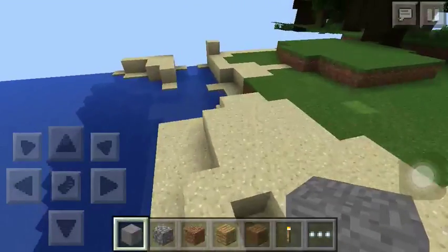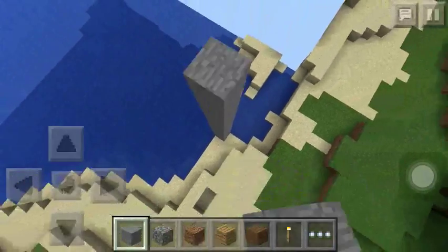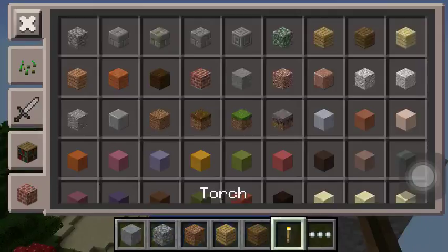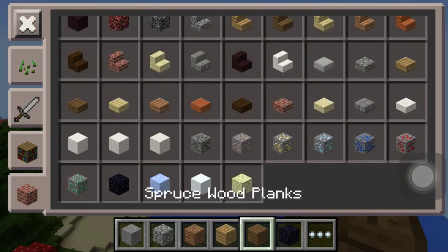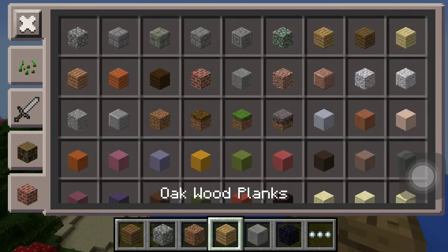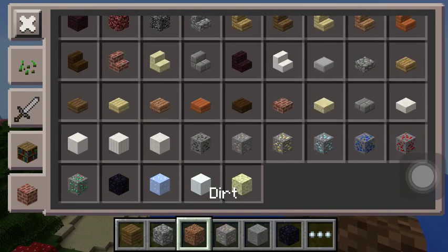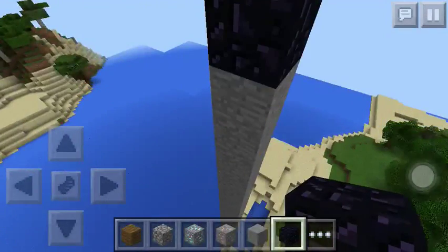You have to build your skyblock next to the ocean, just for an achievement. Build it as high as you want — it doesn't matter. Then what you need is obsidian, stone, and ores that you're going to mine.